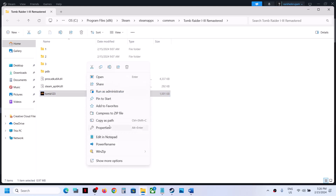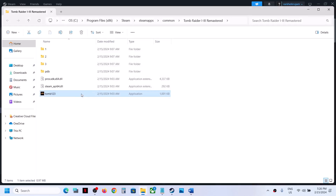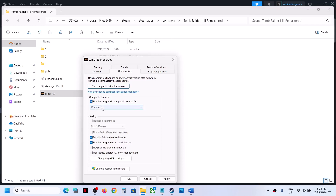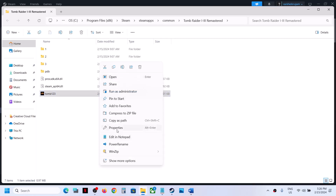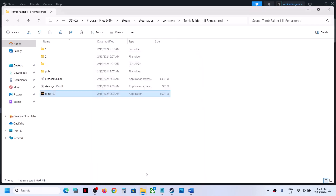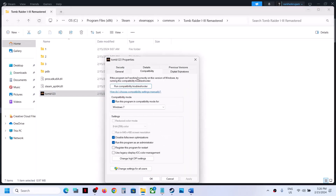If that does not work, go to Properties once again and this time put a check on the box which says Run This Program as an Administrator, then click on Apply, click on OK, make a double click, and launch the game. If that does not work, this time select Windows 7 compatibility mode, put a check, select Windows 7, then hit Apply, click on OK, make a double click, and launch the game. If that does not work, you can uncheck all these boxes.